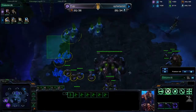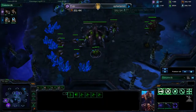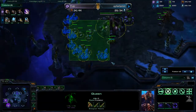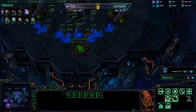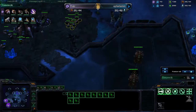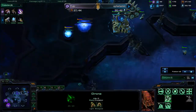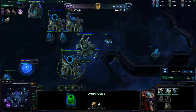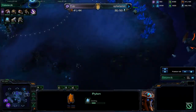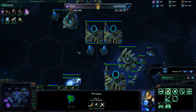I've got my two queens out now. I'm pretty much just droning. Now I'm making some zerglings and getting zergling speed. Getting an evolution chamber for upgrades. His warp gate technology is done and he's getting a forge — he might actually expand right now.